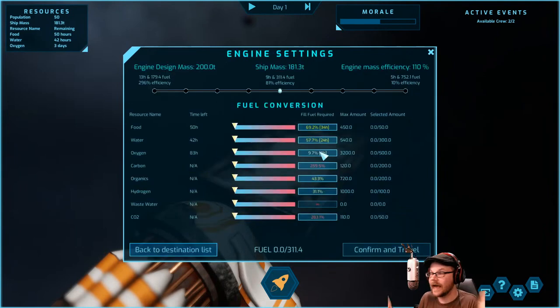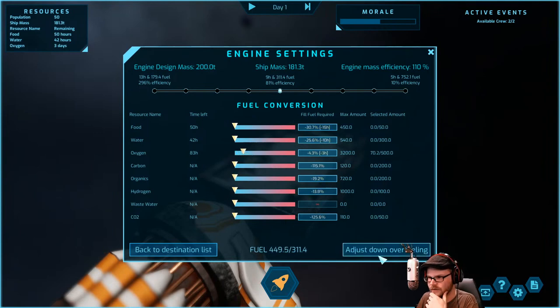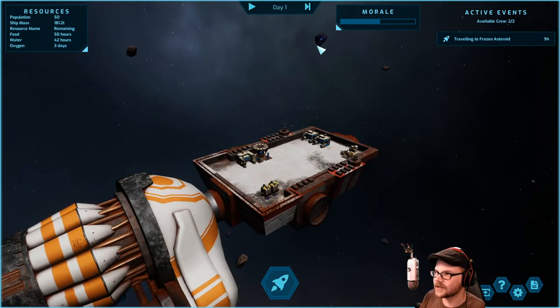We'll travel there — nine hours away. The big question is fuel: we make fuel out of whatever we have. We can turn food, water, wastewater, or CO2 into propulsion. Each unit has a different amount of power — oxygen is very powerful. We can also choose how efficient we want to be: get there in 11 hours and use less fuel. I'm going to leave it at the middle, throwing in about 48 units of our 500 units of oxygen. Away we go.